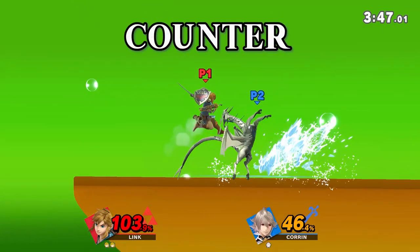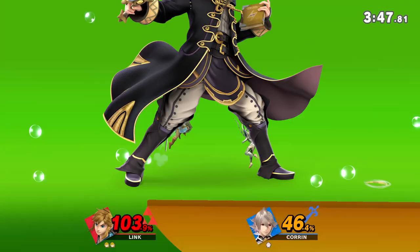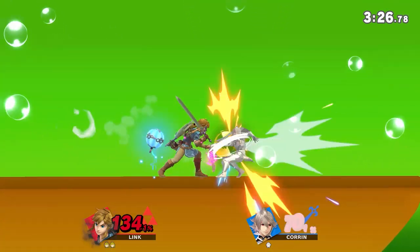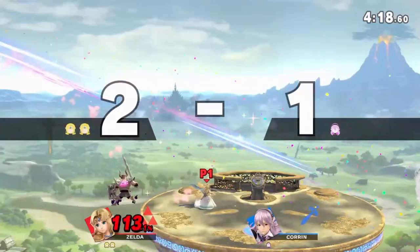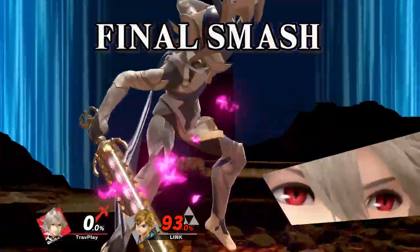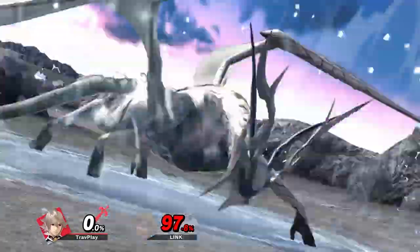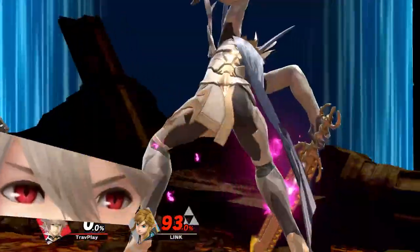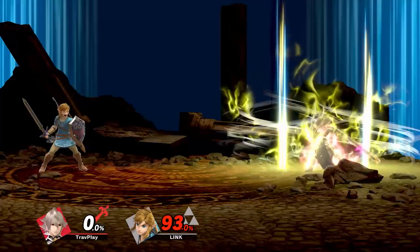Don't forget that Corrin has a counter, just like every Fire Emblem character — except Robin. His counter is powerful and hits you upward. You can anticipate him using it to stop you from juggling him. And for all you casual players, here's Corrin's final smash. His initial attack hits above him and near his front and back, so keep your distance and don't jump over him.